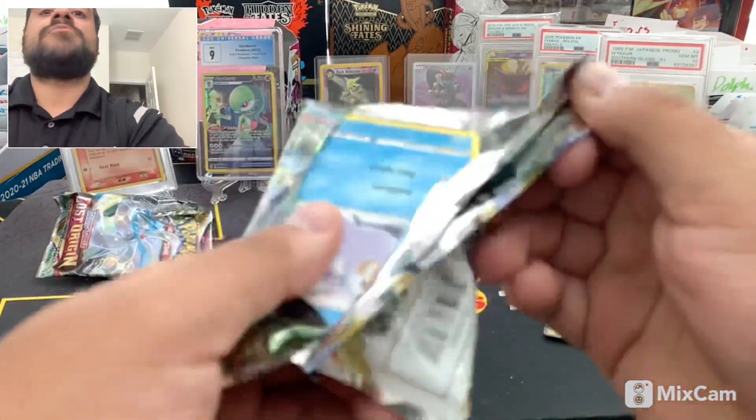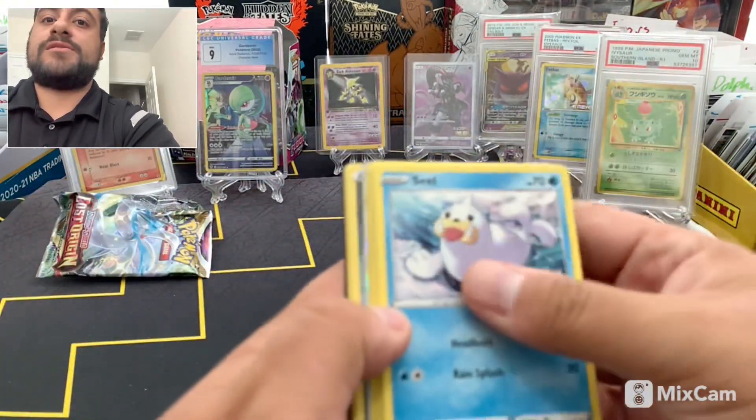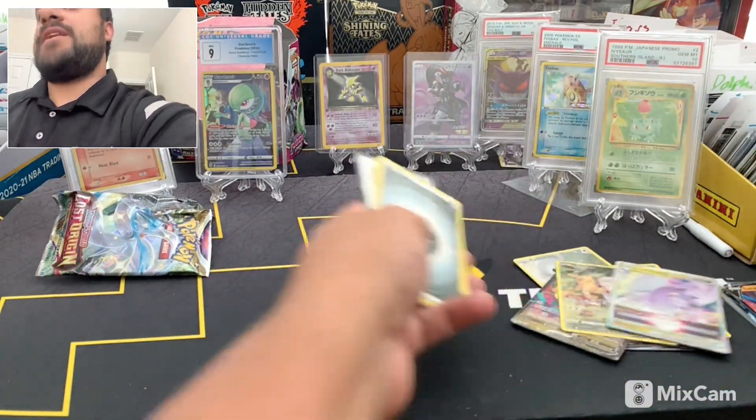Last pack — it should be like a white coat, but if it's a black coat that's a plus, because that's four hits. And we get a V-Star and a Pyroar. Not bad, not bad guys.